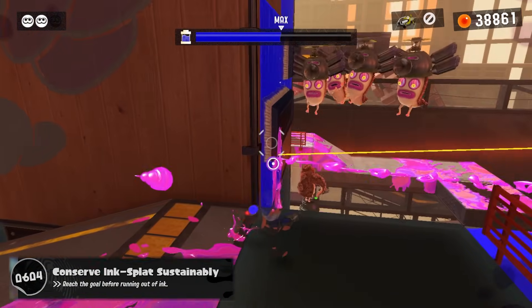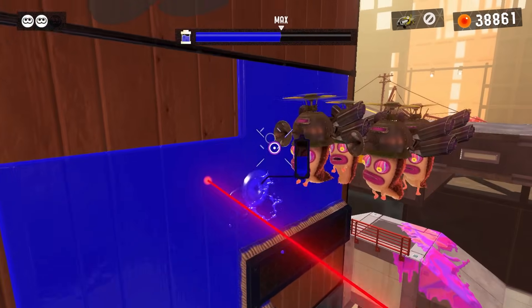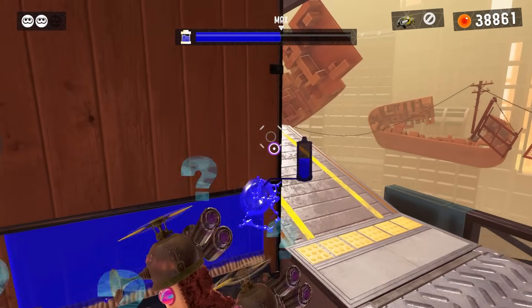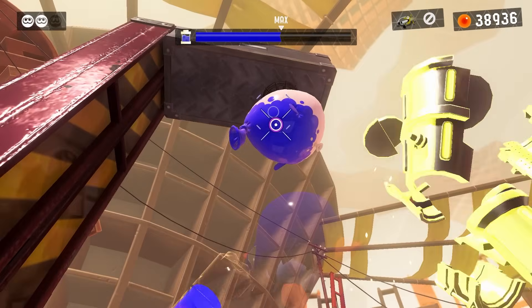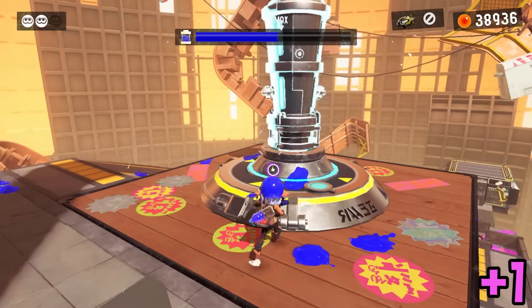Level 0604. This minimum ink challenge was actually already designed for the minimum shot run by the devs on purpose, so you can very easily walk past every hazard and open the goal with one shot.